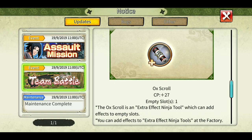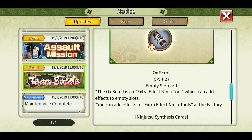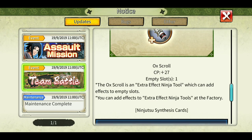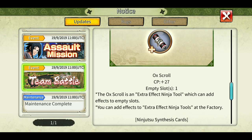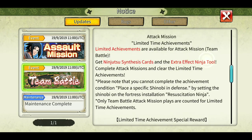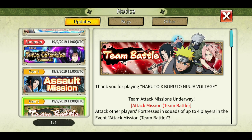This time there's a scroll — an aux scroll — which can be added to apply effects to empty slots. I'm not entirely sure what this means, but I think this tool can be added to other tools. Ninja synthesis cards are here as well, so nothing else except the scrolls for the team battle this time.